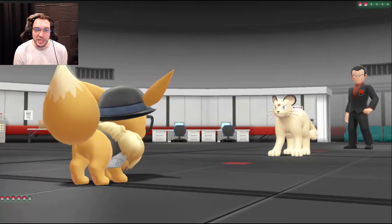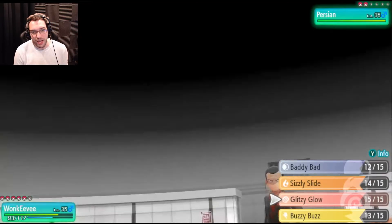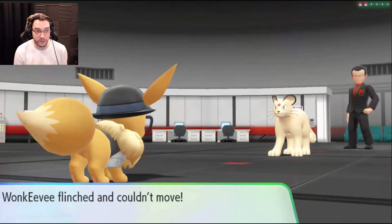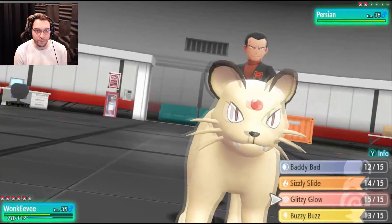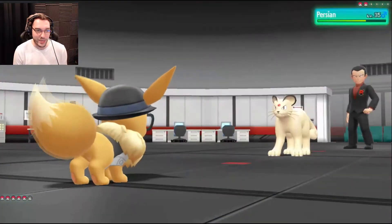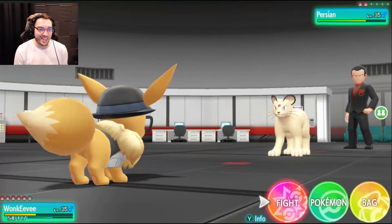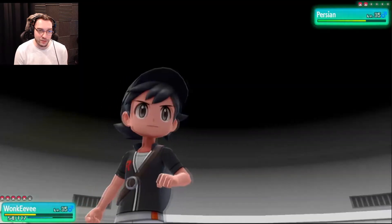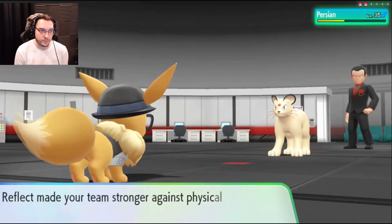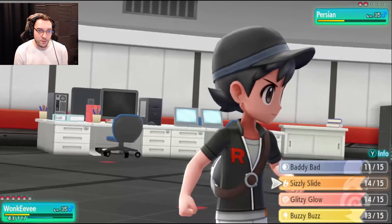Go, Wonky V! Okay, so he's gonna be a normal type. Do I have anything that's really strong against normal type? Glitzy Glow — this might be a psychic type, I don't think it'll be super effective but should be normal effective. Flinch couldn't move — that's terrible. Glitzy Glow! Light screen made us stronger. Let's use Baddy Bad — that way we get some extra protection against physical moves too. So we have a reflect and a light screen, which is awesome! Let's use Sizzly Slide — see if we can't burn him.